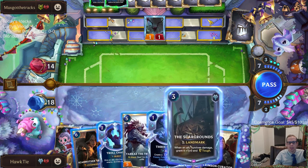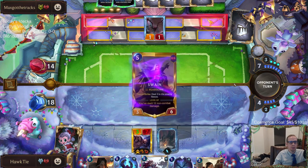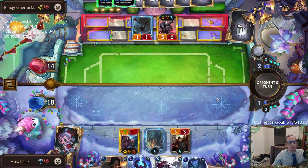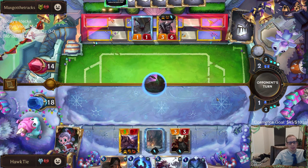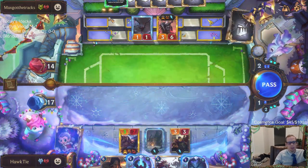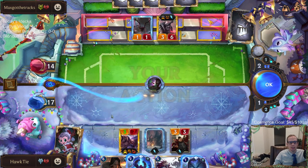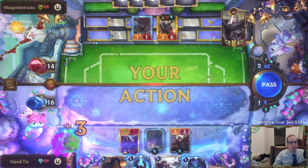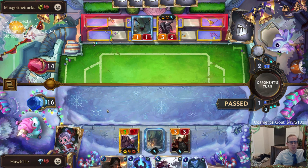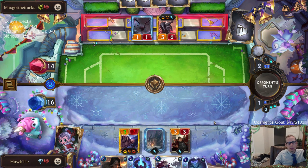I'm gonna get the Scar Grounds in play. This game prioritizes units and combat more so than Magic. Magic really prioritizes spells — four-mana Wrath of God, one-mana Lightning Bolt, two-mana Terror — removal spells kind of dominate Magic. That's not really the case here. This game is built more on the units, the champions, and the stuff in play — attacking and blocking shapes the meta.